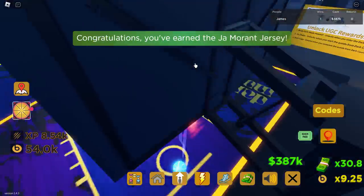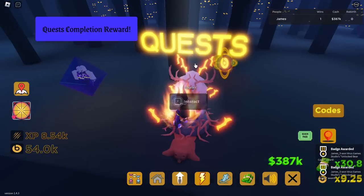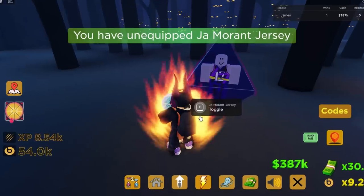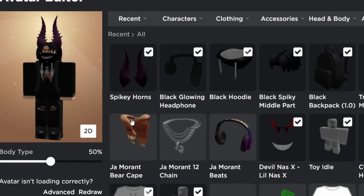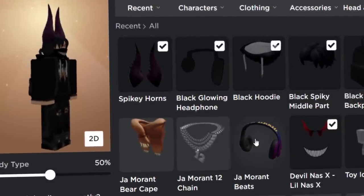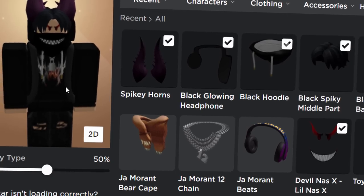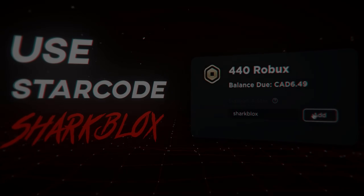Now if we click done and talk to this guy, I think we get everything. We don't even need to talk to him — I think that's literally it. There's also a character here with a shirt and pants, but that's maybe not actually free, just an in-game thing. Over on my avatar editor, I can confirm we got everything — we got the scarf, the necklace, and also the headphones. And there you go, that's everything you need to know. They're pretty easy to get. If you guys enjoyed this video, leave a like and subscribe. Cheers for watching guys, I'll see you in the next one.